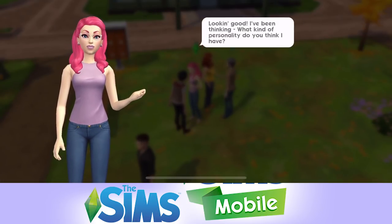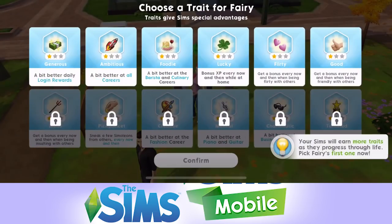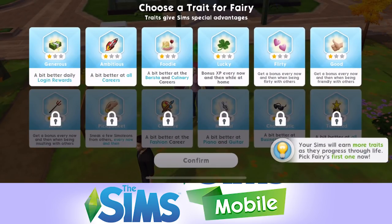What kind of personality do you think I have? We can choose personalities: generous, ambitious, foodie, lucky, flirty, and good. There are some locked ones underneath as well. Your Sims will earn more traits as they progress through life. They've all got different benefits and advantages. I think I'm going to go with generous - I like the idea of better daily login rewards.